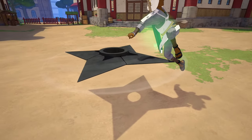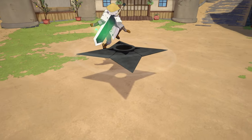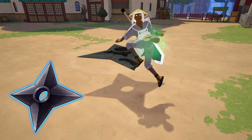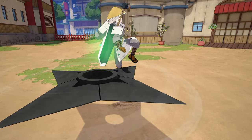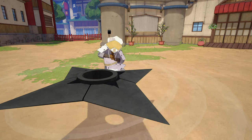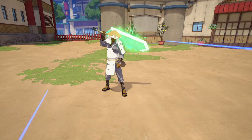Next we got our ninja tool — this is what we're making the build based around. We got the Shadow Clone Shuriken ninja tool. This thing is absolutely insane. It allows you to cast a giant shadow clone shuriken, and — hint, hint, the name — you get to actually use your shadow clone ninjutsu on this tool and cast out multiple ones.